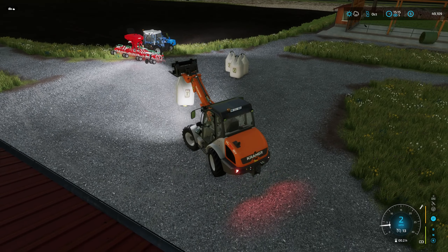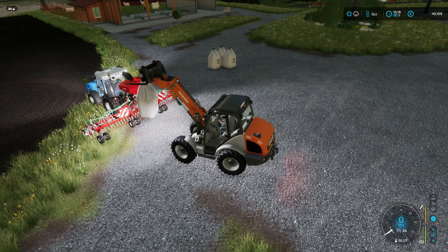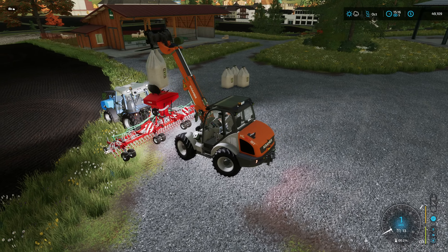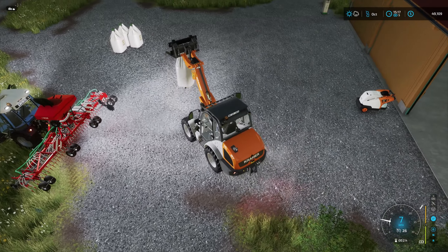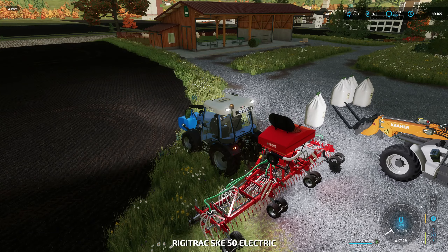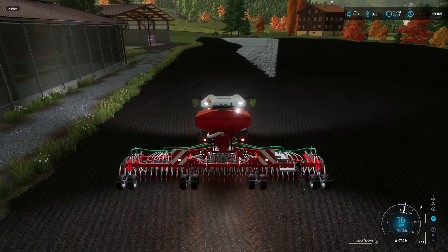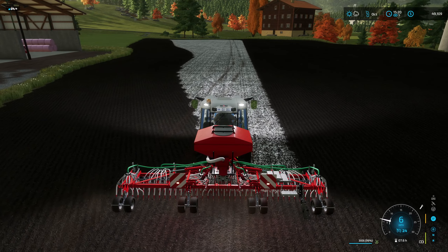I ran out of seeds in the seeder there, so I figured I'd do this the right way — pick the big bag up here above the seeder and fill it that way. I'm going to have to use the boom and extend it out — there we go. It is full but it only holds 300 liters, so not a whole lot. The big bag is now on the ground. I'm almost done with this field — only a couple more passes to go and this field will be done.